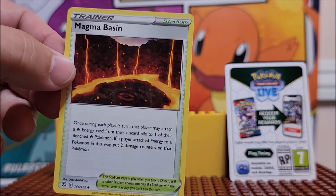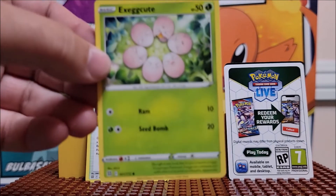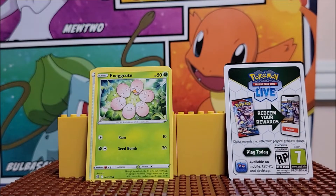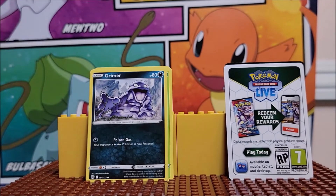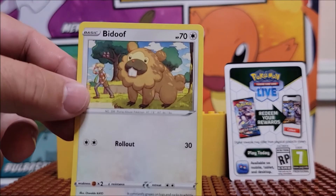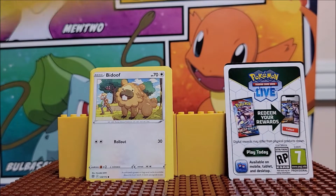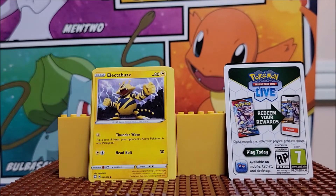Hit on top. The trainer card — Magma Basin. Exeggutor. Grimer. Sneasel. Electrobuzz. Different art for the different cards.